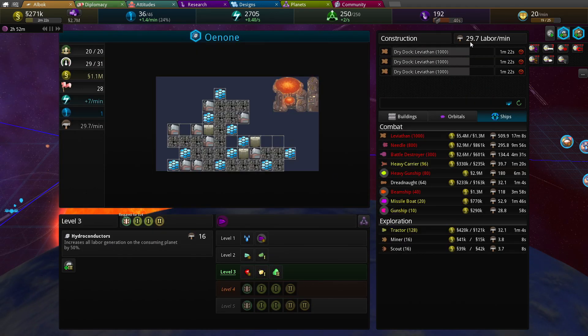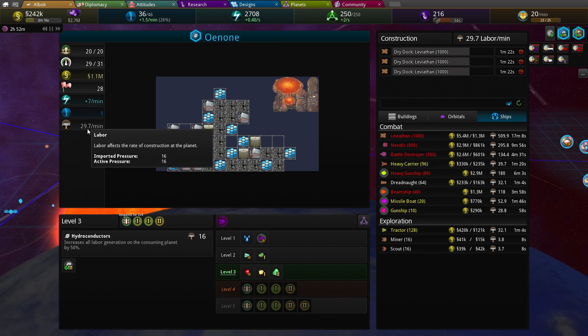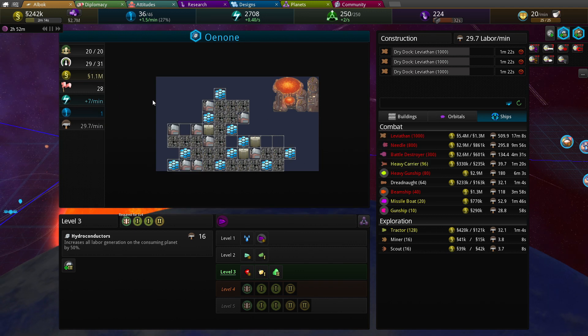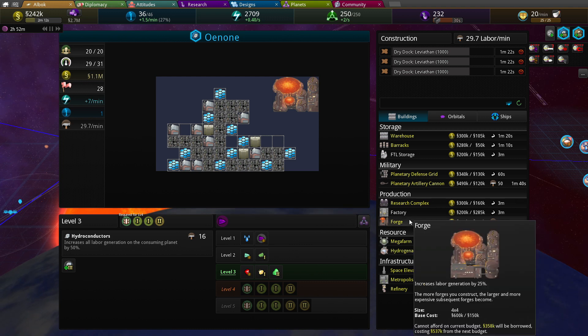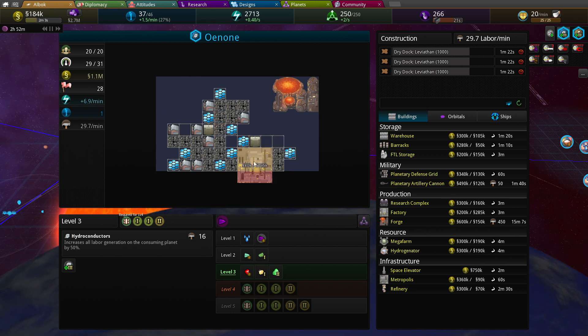And you are building currently, yeah, you're going all the way. The forge is done, so we have a little bit of pressure available. So I could throw down a factory, it's gonna cost a fortune though. I can make it cost less by throwing it in developed areas.